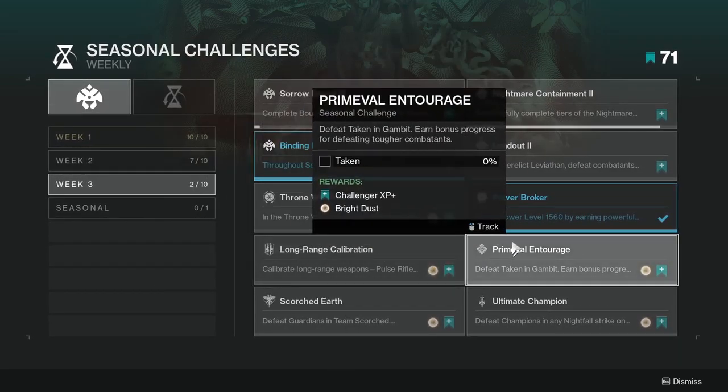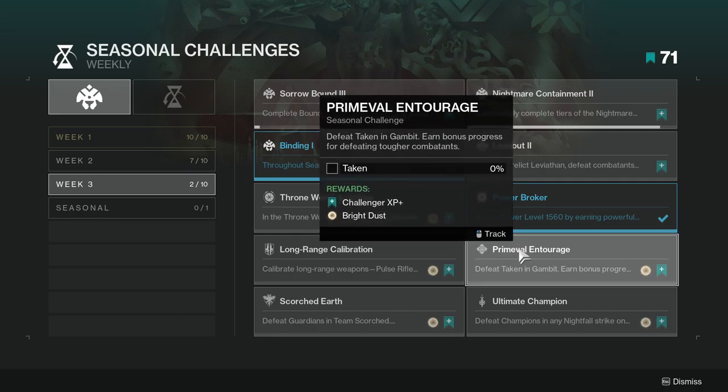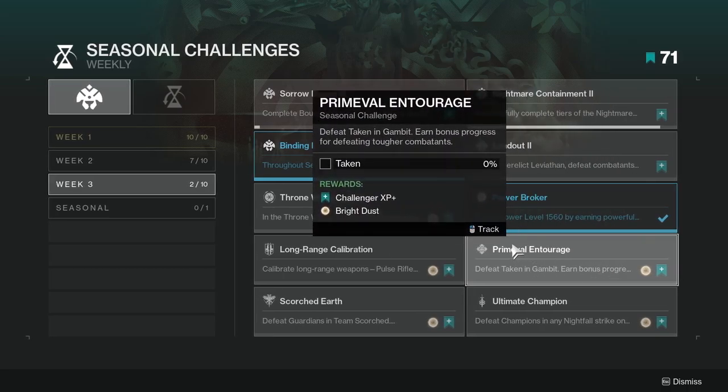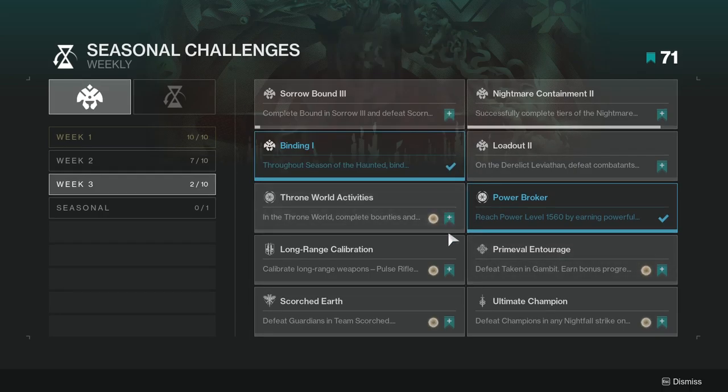Last but not least, we've got the playlist stuff. Defeat Taken in Gambit — earn bonus progress for defeating tougher combatants. People might not enjoy the Gambit one, but if you want to know how I'd do it: just kill the blockers that spawn. If you have the rare Taken enemy, kill that one too — it's really good. And the actual final boss also gives great progress. Just prioritize Taken enemies overall.